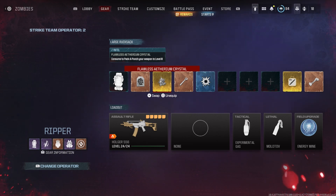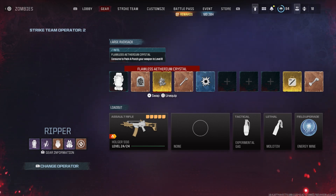Next we have the flawless ethereum crystal, which upgrades Remainlow to tier 3. This helps a lot since it costs 30,000 to pack-a-punch fully, and you'd rather use those funds for other important items. Then we have the legendary ether tool, which is equally as important as the flawless crystal — maybe even more so, since you can't buy it and have to get it from a lucky drop.